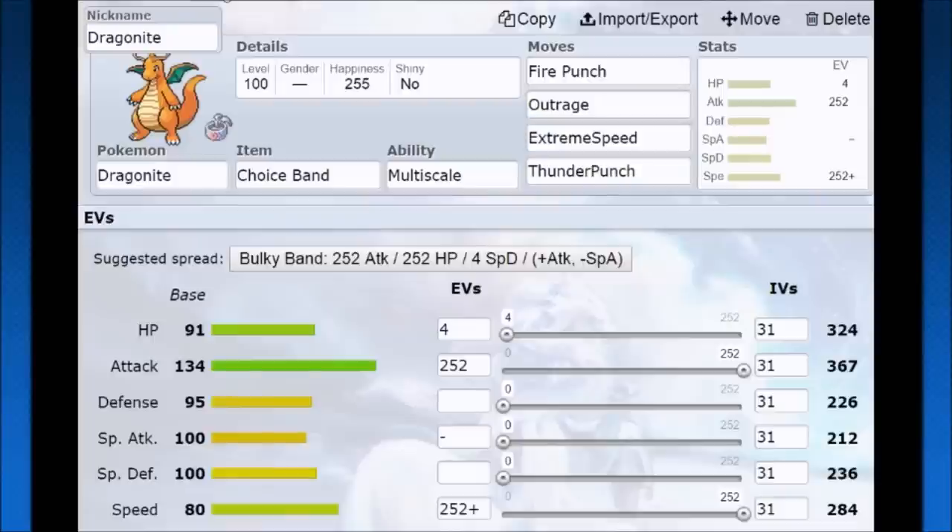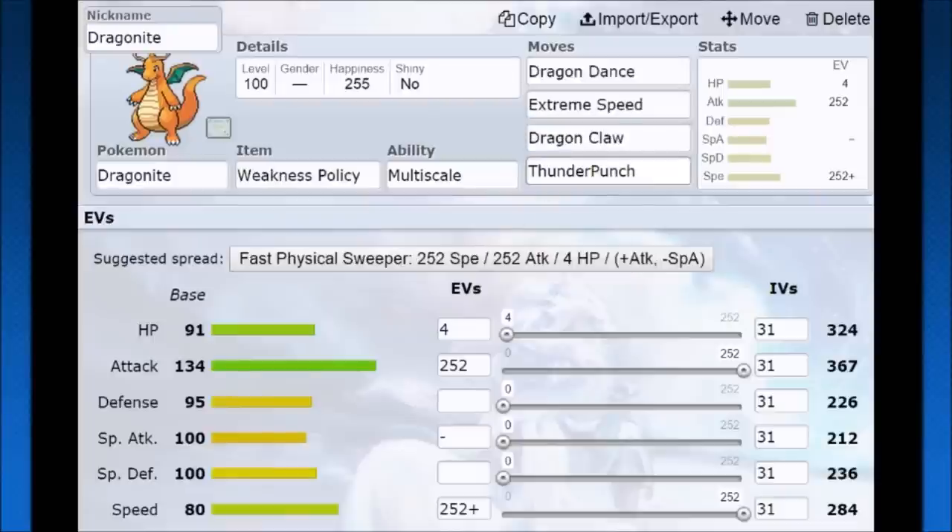Looking at this set: Outrage, Fire Punch, Earthquake, Rock Slide — big hits. And with the Weakness Policy you can also try Agility with a lot of special attacks if you want to go with a crazy off-build special Dragonite.